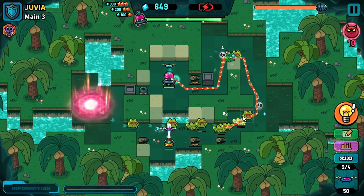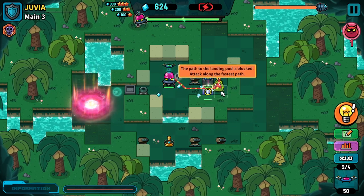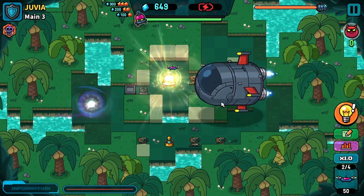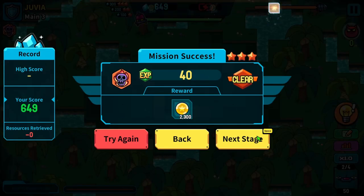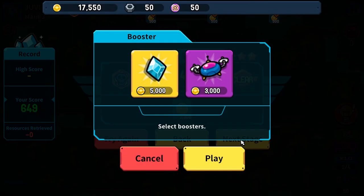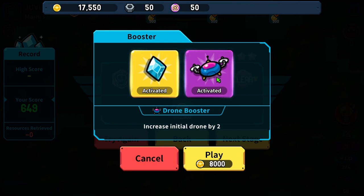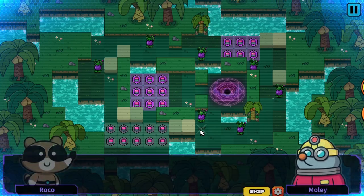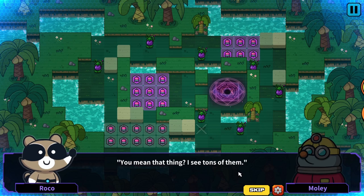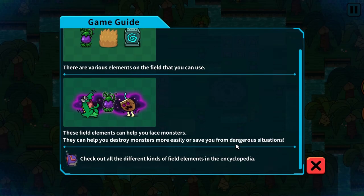Things are getting dicey. We still have rank three right now. We blocked the path - there is no problem, actually we won! We got some money. "Select boosters." "Increase initial resources by 500. Increase initial drone." That's interesting. Let's do this - it costs 8,000 but we're going to start with more resources. "Do you see that venom sack? If you activate it with a drone, it'll spew poison. Field elements can help you face monsters more easily or save you from dangerous situations."